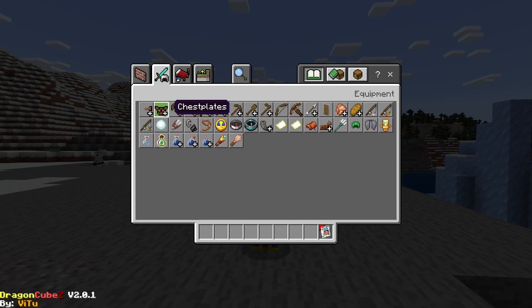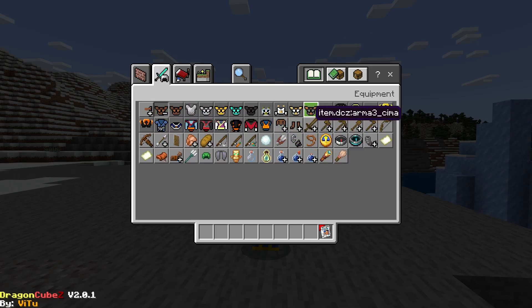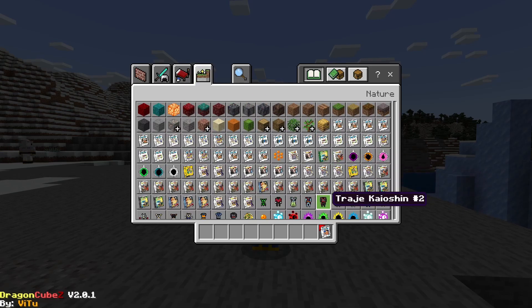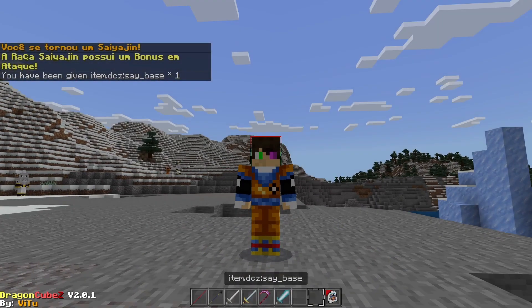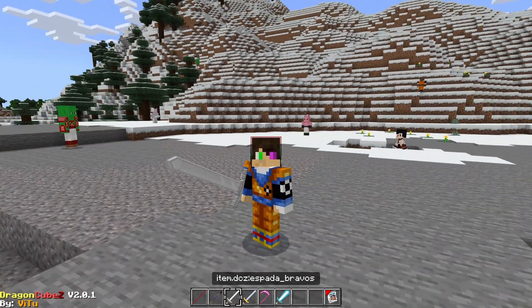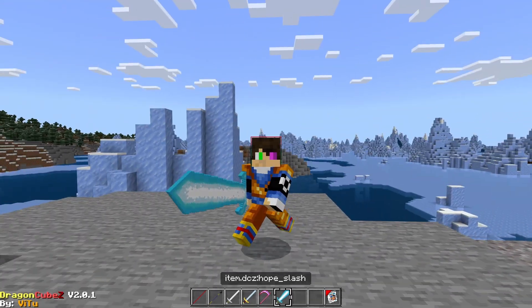There are some swords and some chests. These are forms, so we're not gonna look at those. We're gonna look at the chest plates, the leggings, and the boots. Let's see what the items are — we have the Power Pole.